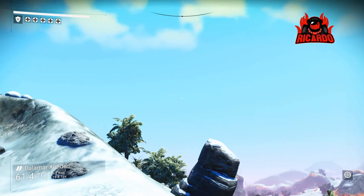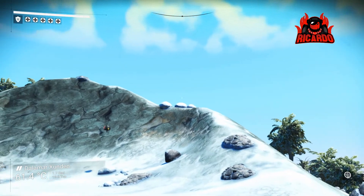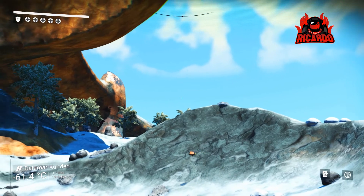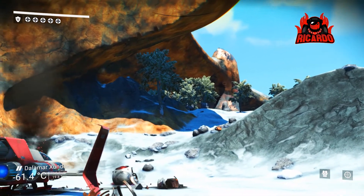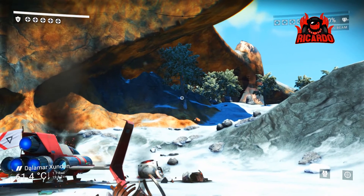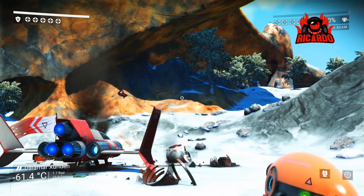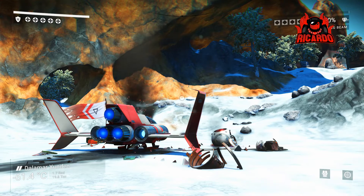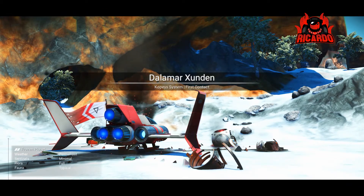I've only just started playing this and they seem like two different games. Yes, they're set in a sci-fi location and there are space stations and you can mine and the like, but even graphically they look very, very different — very sort of cartoony graphics. I mean, that ship there, if you look at the realism of Elite Dangerous compared to No Man's Sky and their ships, you can't really compare.